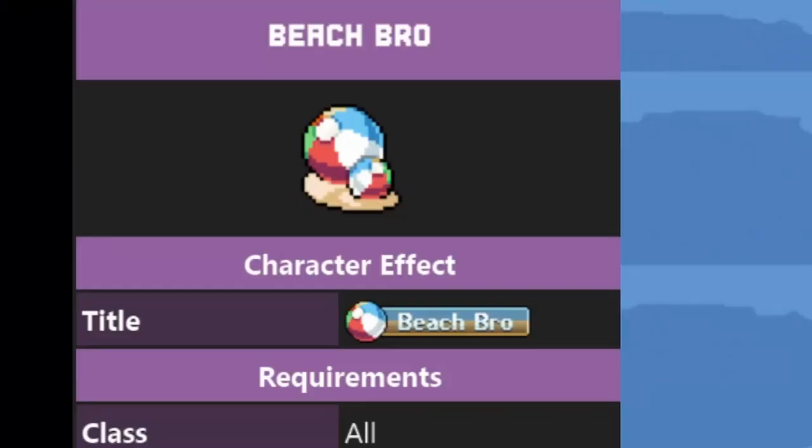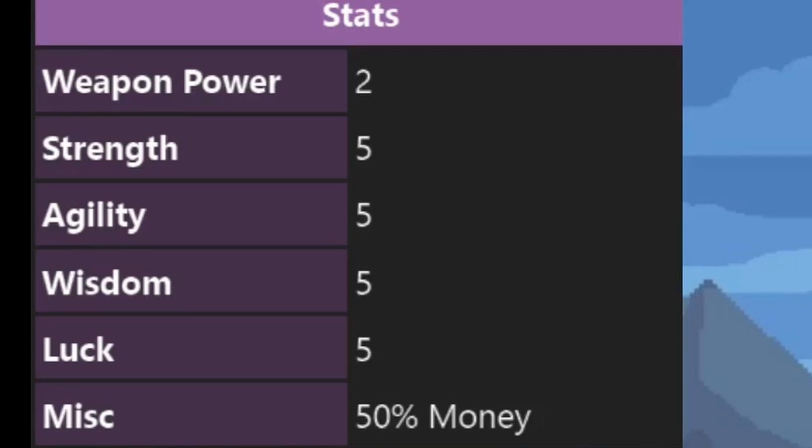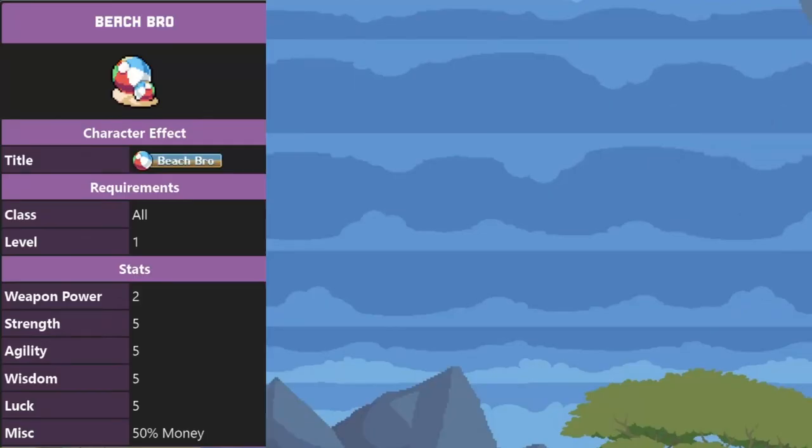Let's start with the Beach Bro — this one you had to buy during the summer event. You cannot get it anymore, at least until next summer. It has no real special stats except 50% money, which is pretty good since money has lots of uses in this game.